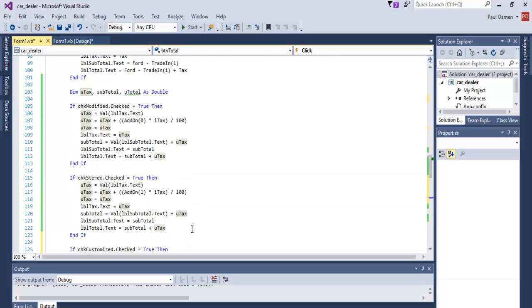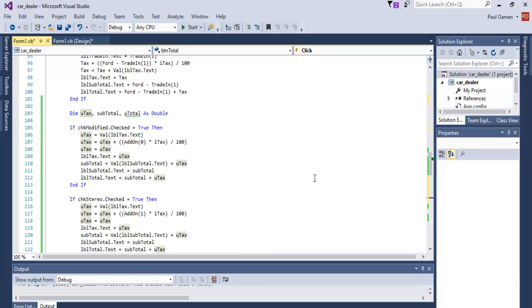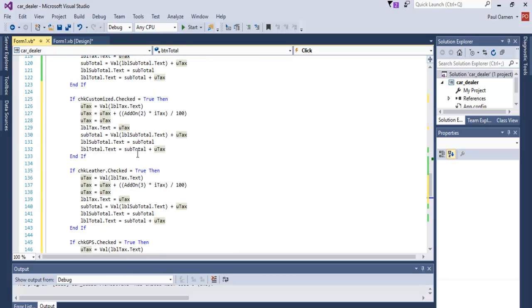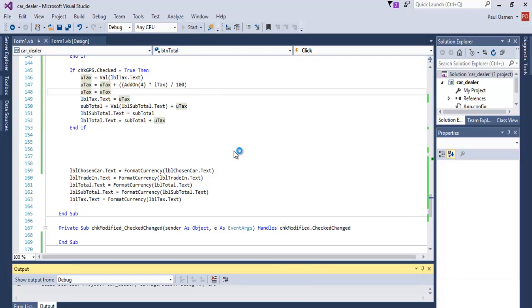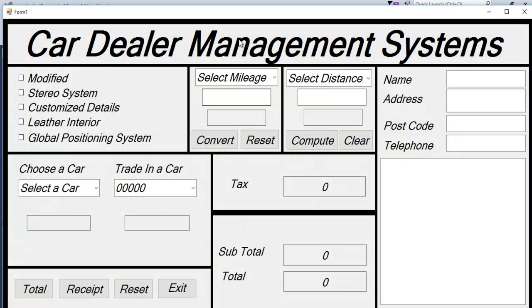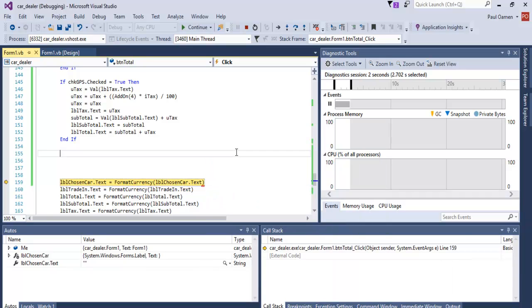So all of those are taken care of. You guys can have a good look at it, but there's something — if I run it there's still an error or a bug in there. Supposing nothing is selected, that's a bug right there. Nothing is selected, so we need to take care of that.